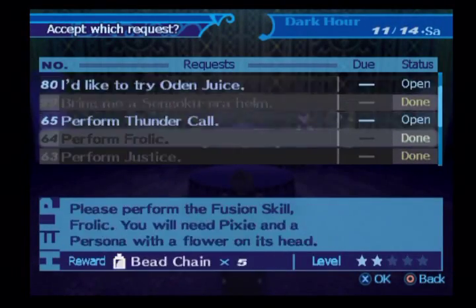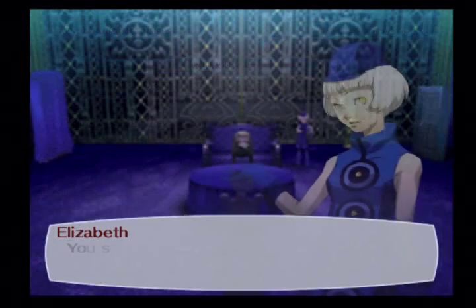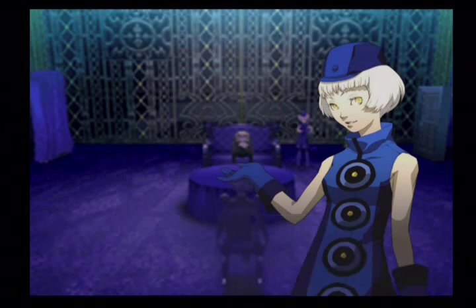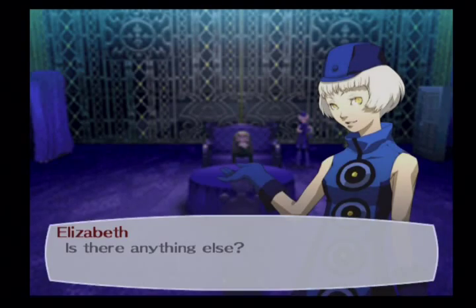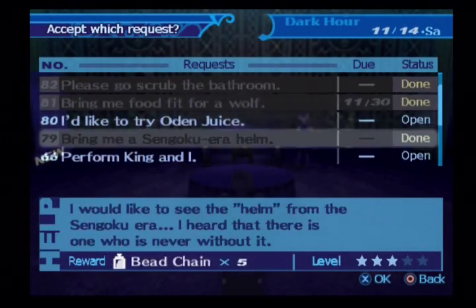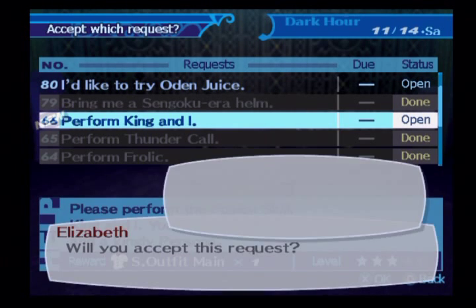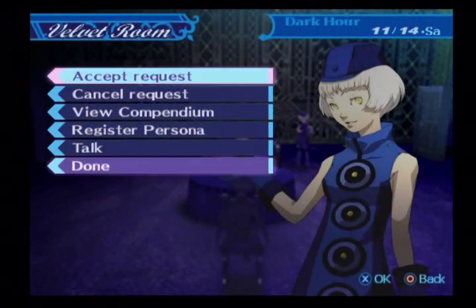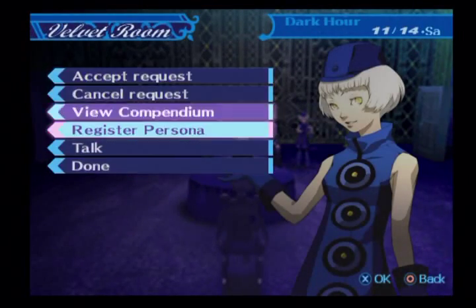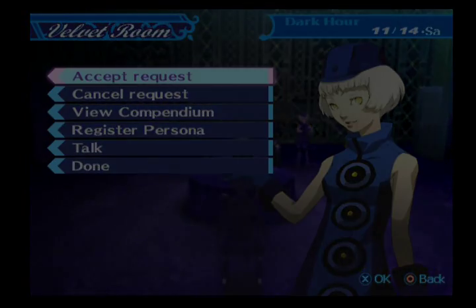Alright. We get a useless item — I don't even know what that does. What's the next one? The King and I — Black Frost! Let's go ahead and do that one, why not? I'm gonna need King Frost and Black Frost for that, but I'm gonna have to get rid of a couple personas — Thor and Takamikizuche. I'll just be right back.